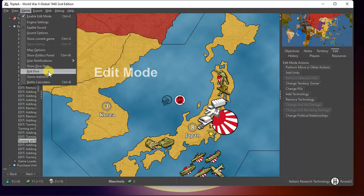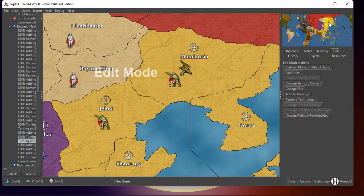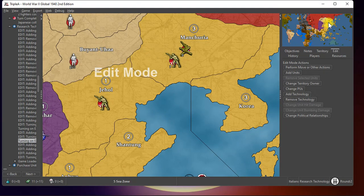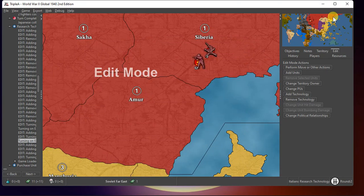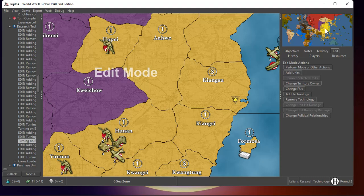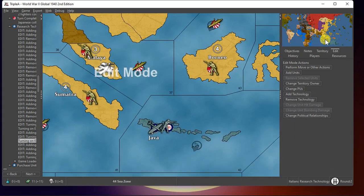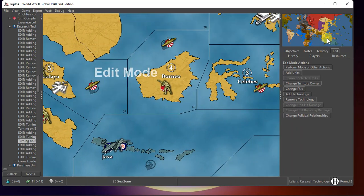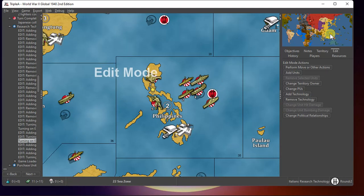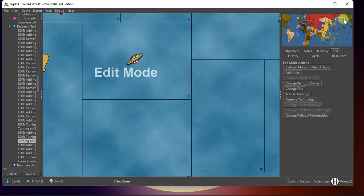I rolled dice here and I got a three and a five, which equates to shipyards and long-range aircraft. He has seven infantry there too, so that area is stacked but not too bad. Hoping to grab the islands and the Philippines, but he knows I'm just around the corner.